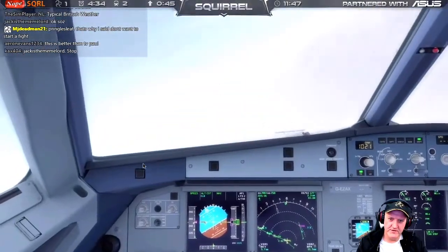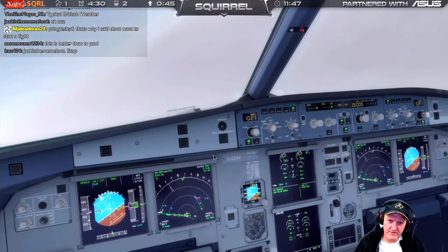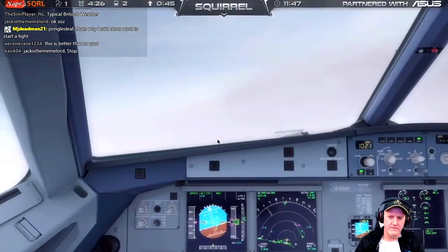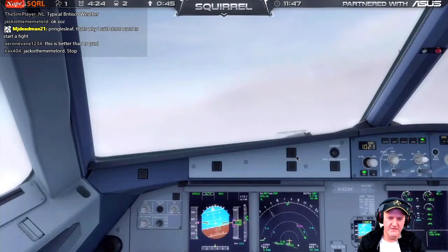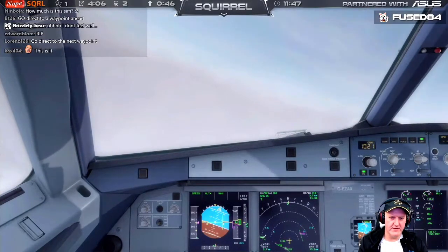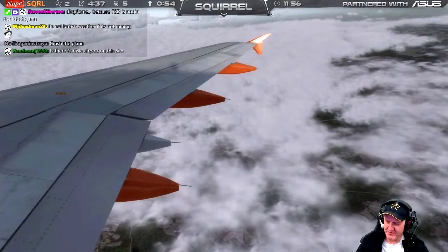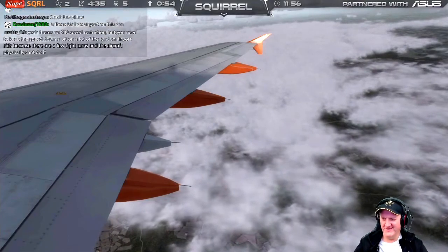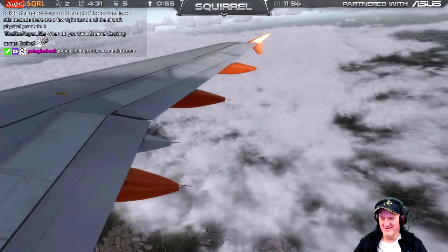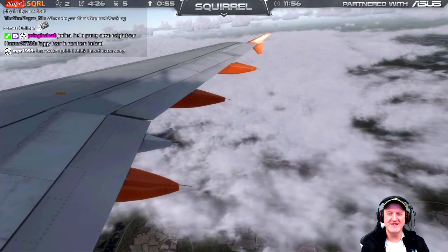What the hell? Why are you not... Why is it not following the flight plan? Why is it flying me in a massive circle? That's pretty weird. Fly into a skyscraper. Why is that a good thing, dude? Crash the plane. Fly into a skyscraper. Seriously? I'm trying not to do that. That's too easy. Anybody can do that.